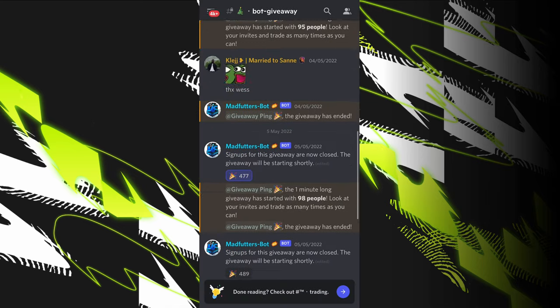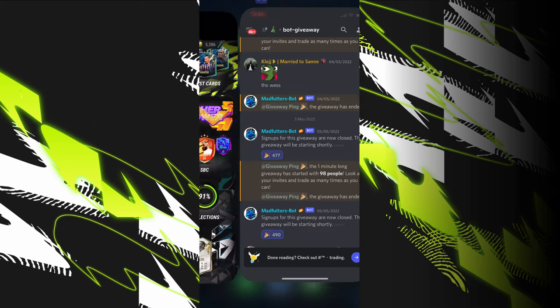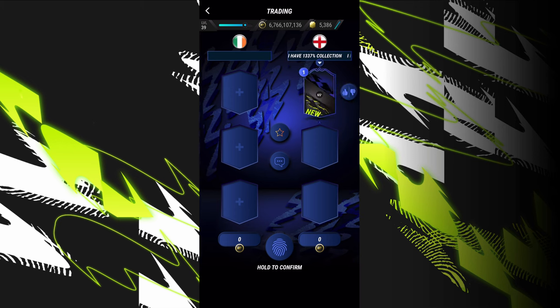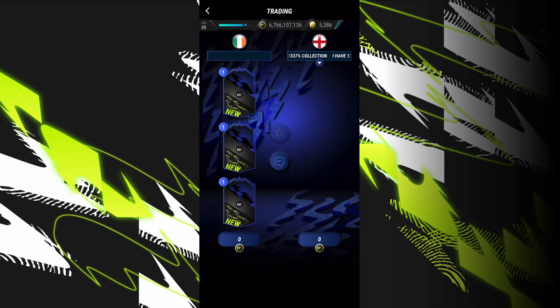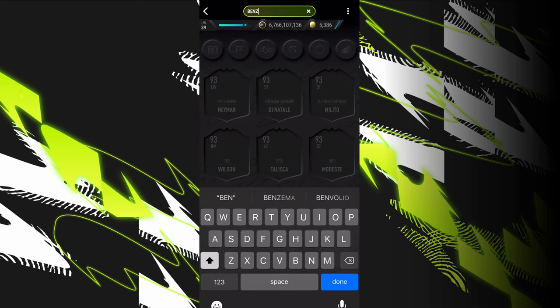And then it has bot giveaways. What you do for bot giveaways is you sign up here once you have your MadFut registered with this Discord. They do it every single day. And then in your MadFut, you will get a pending invite just like this. You can put packs, you can put cards, you can put anything on your wish list. And I'm going to put Benzema on this.